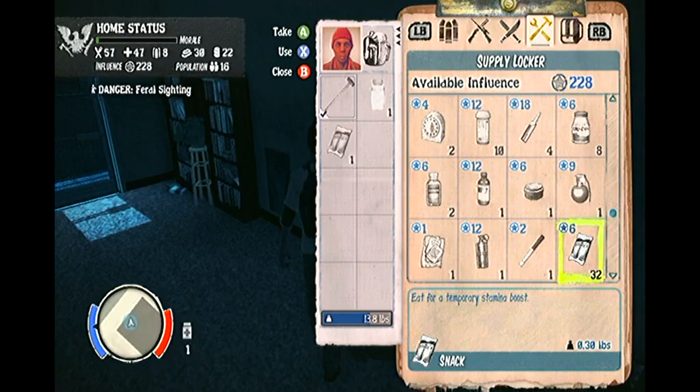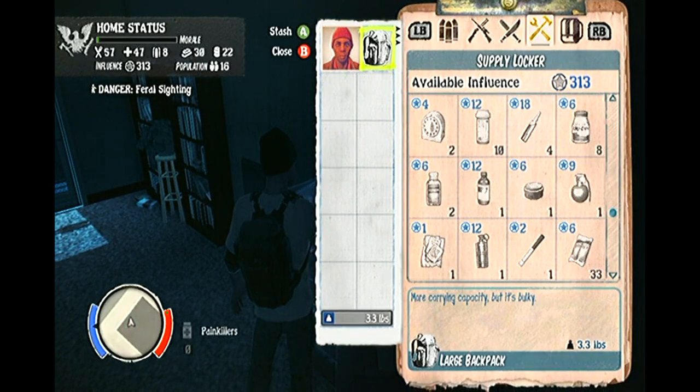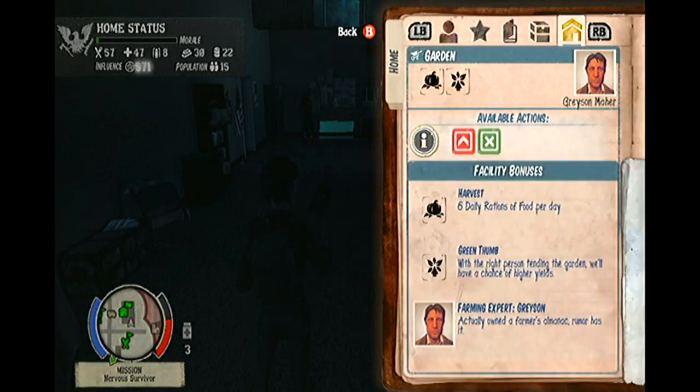Again, as you will see in this video, Grayson now mans the garden on my camp, which yields more food every day, which in turn not only lowers the amount of food the camp consumes per day, but it also means that I can go out and recruit more survivors, as we now have more food to feed more mouths — all thanks to taking the time to go out and recruit an expert.